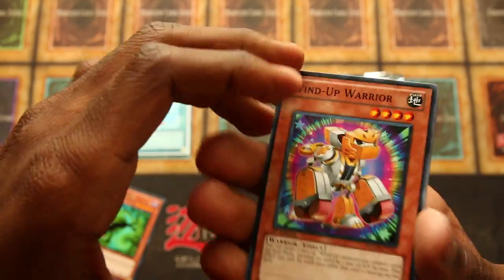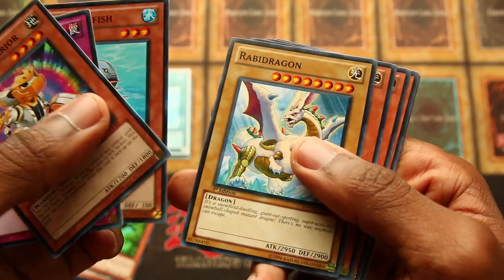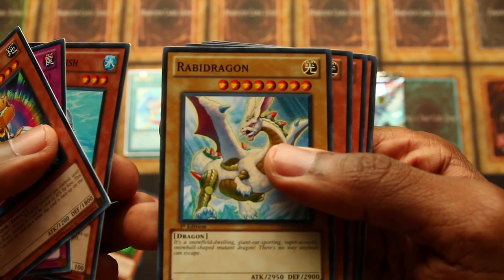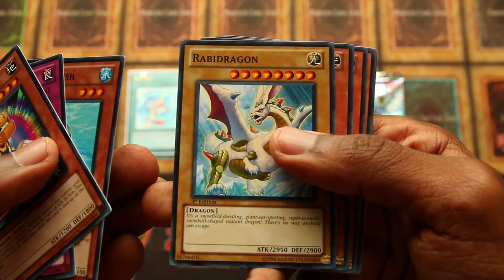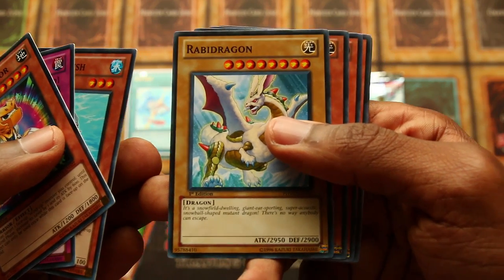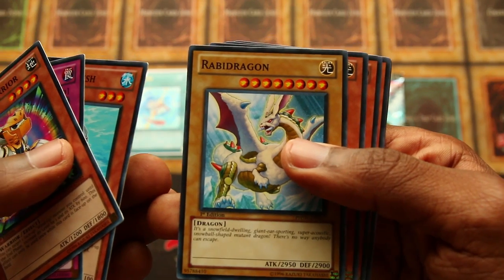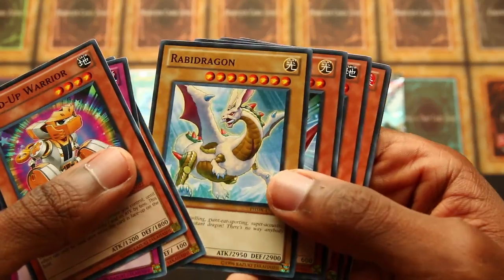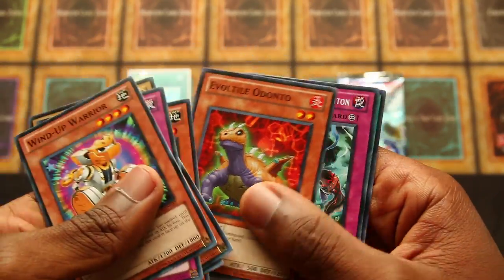Pack number four. Windup Warrior, Damaged Diet, Needle Sunfish, Rabid Dragon. It's a snow-fueled dwelling, giant-ear-sporting, super-acoustic, snowball-shaped mutant dragon. There's no way anyone can escape. And it does look a little bit screwy. Photon Cerberus, Acorno, Eosormodonto.